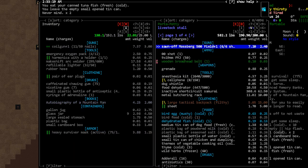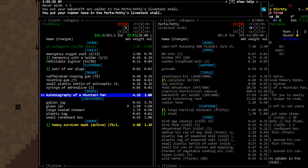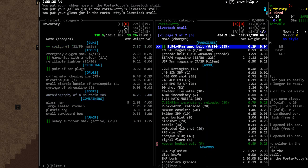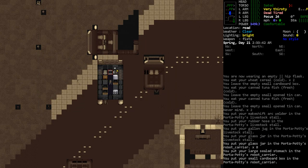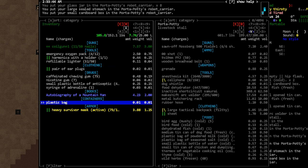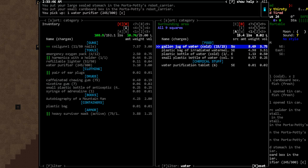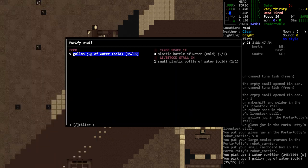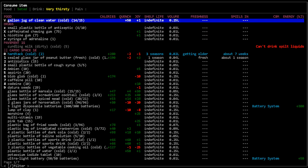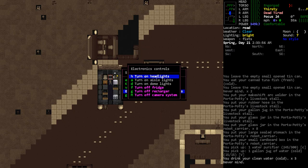I want to do a little inventory management this episode — if you're still with me at this point you probably don't mind. Got glass jars all around. Going to drink some water. I love this water purifier. I don't know why it lets me stay in the menu sometimes and not others — kind of confusing.